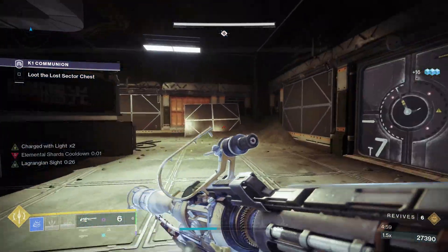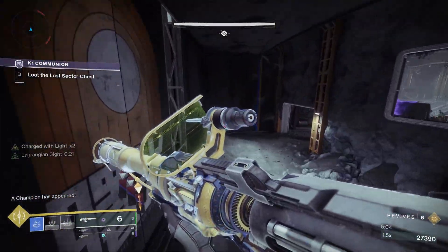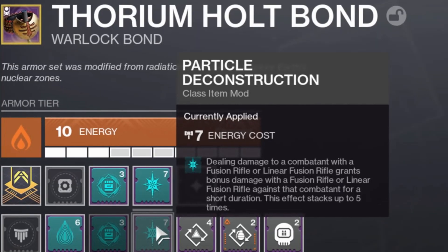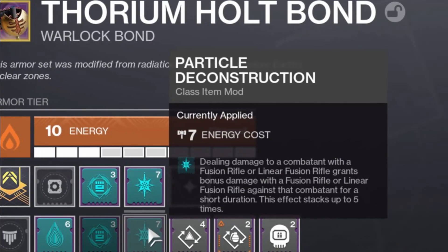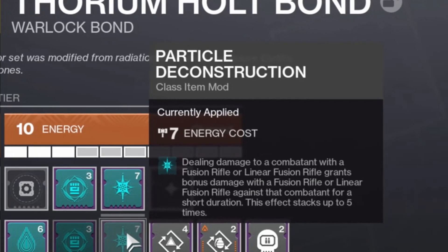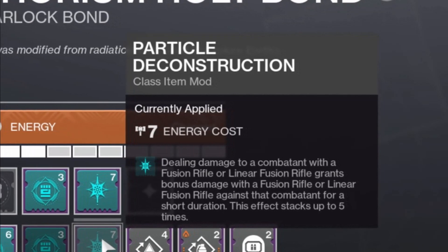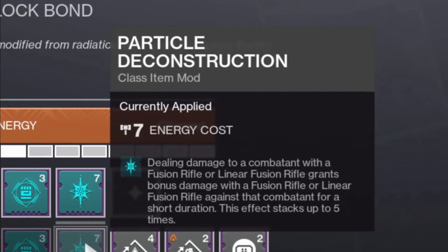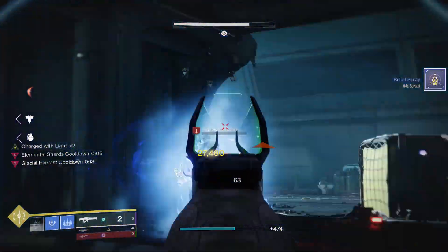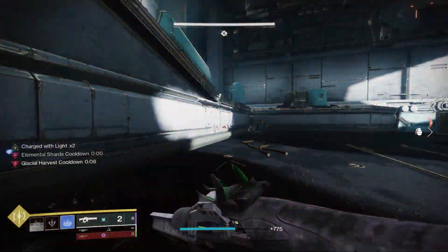EM Anomaly does something really special with Particle Deconstruction. Particle Deconstruction is a seasonal mod in our artifact that states: dealing damage to a combatant with a fusion rifle or linear fusion rifle grants bonus damage with a linear fusion rifle or fusion rifle against that combatant for a short duration. This effect stacks up to five times, meaning you can get a full five-stack of bonus damage on one target.